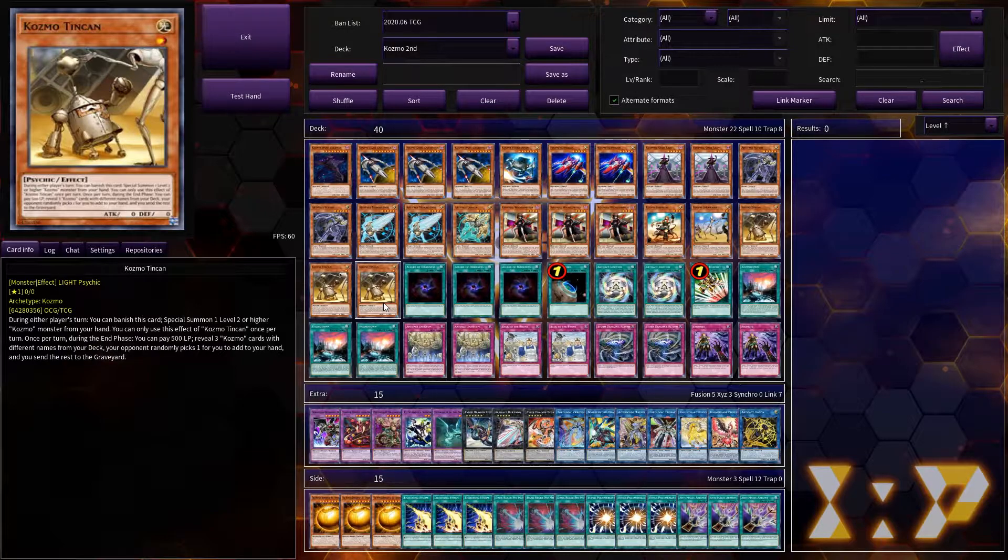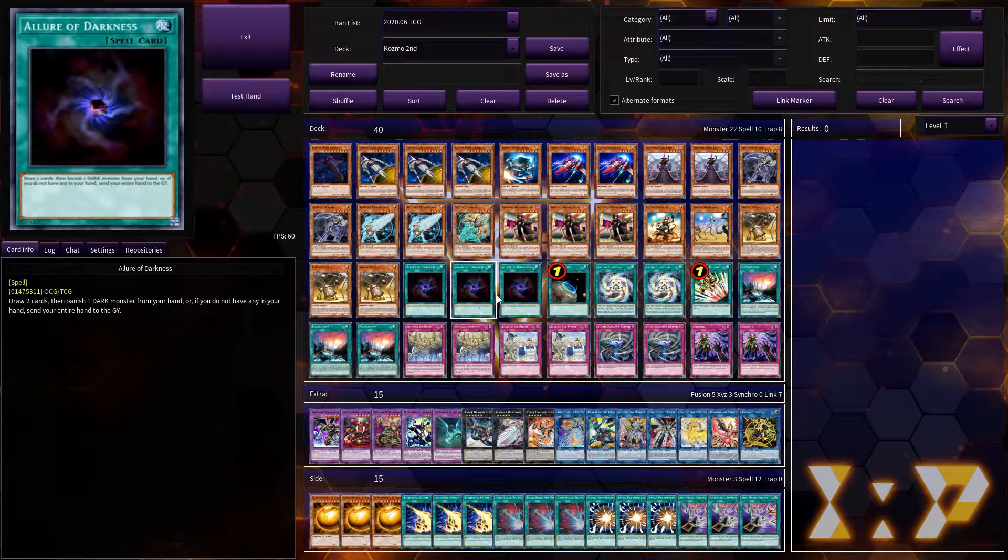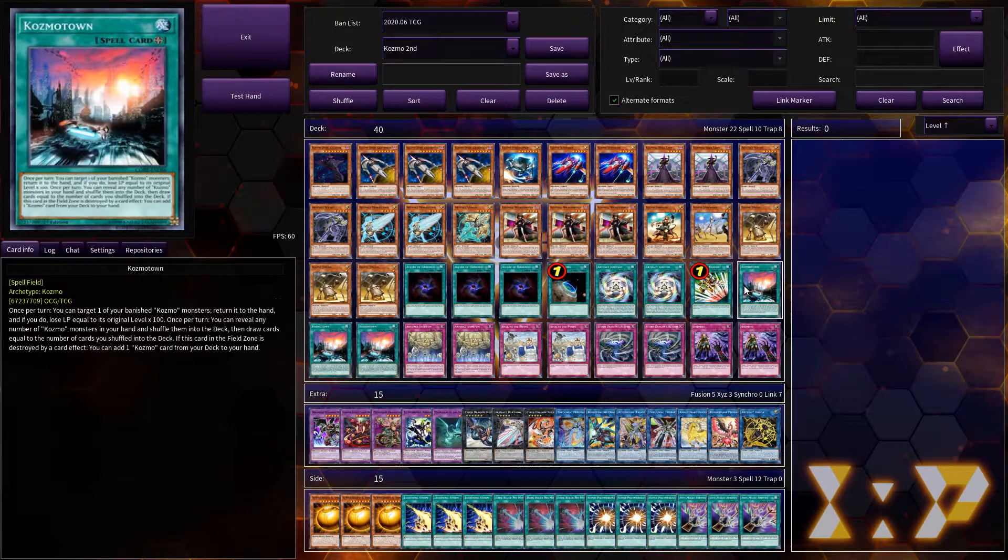Then three Tin Can, which is the start of the deck. This card is slowly becoming less and less good as time goes on — back in the day it was an amazing card for the archetype, but it's just a lot weaker now, it's a bit too slow because it searches in the end phase. But we still play three of him for now. Cosmo may receive support which could make Tin Can obsolete, but anyway, yeah, we play three of him. Then we play three Allure of Darkness — obviously we need Allure for that draw power.